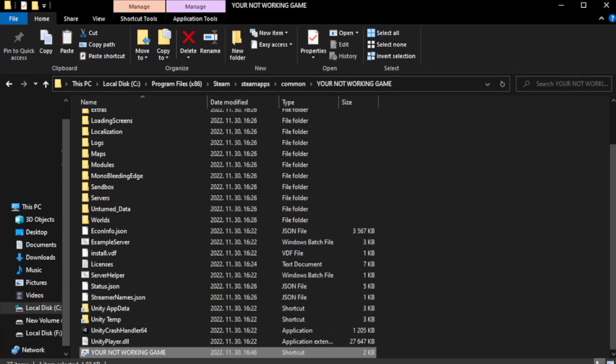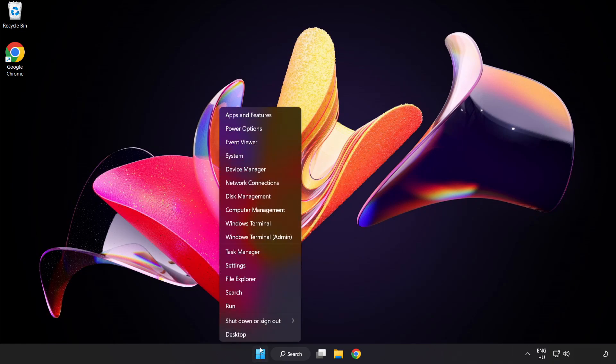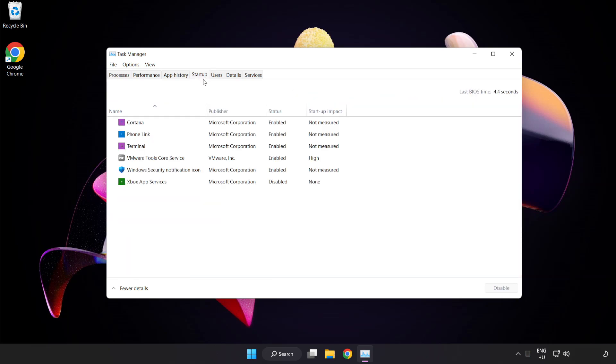Click Apply and OK, then close the window. Try to play the game. If that didn't work, right-click the Start Menu and open Task Manager. Click Startup and disable unused applications.